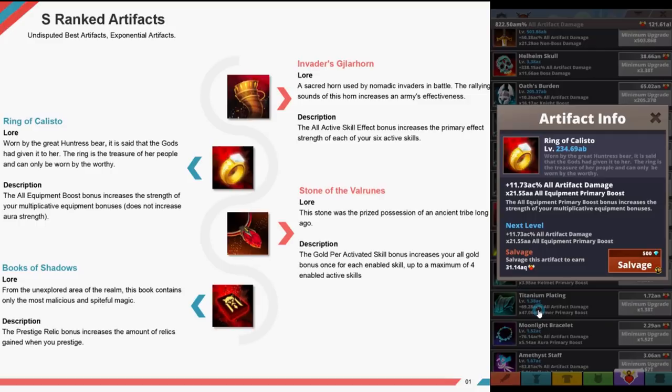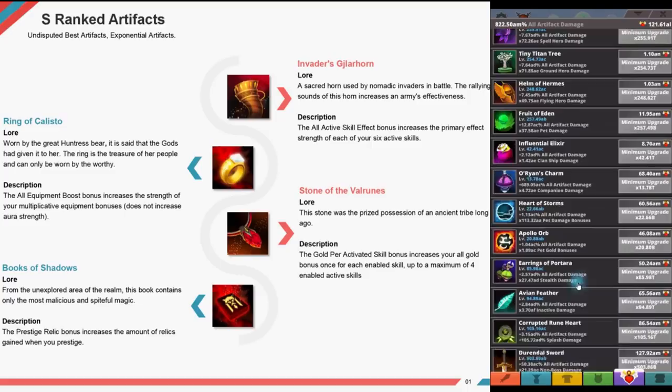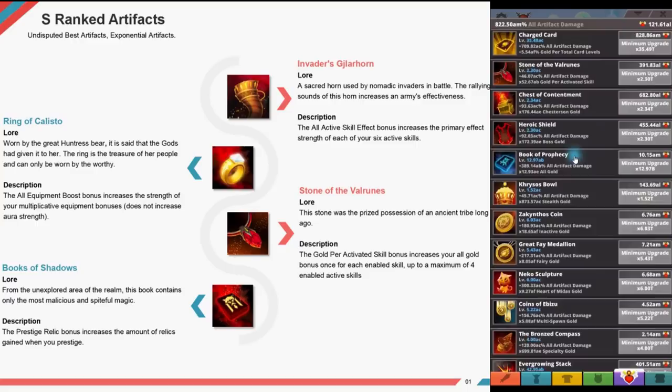You also get the Ring of Callisto, worn by the great huntress bear — it's said the gods gave it to her. The ring is the treasure of her people and can only be worn by the worthy. The all equipment boosts bonus increases the strength of your multi active equipment boost. Note: this does not increase your all strength.